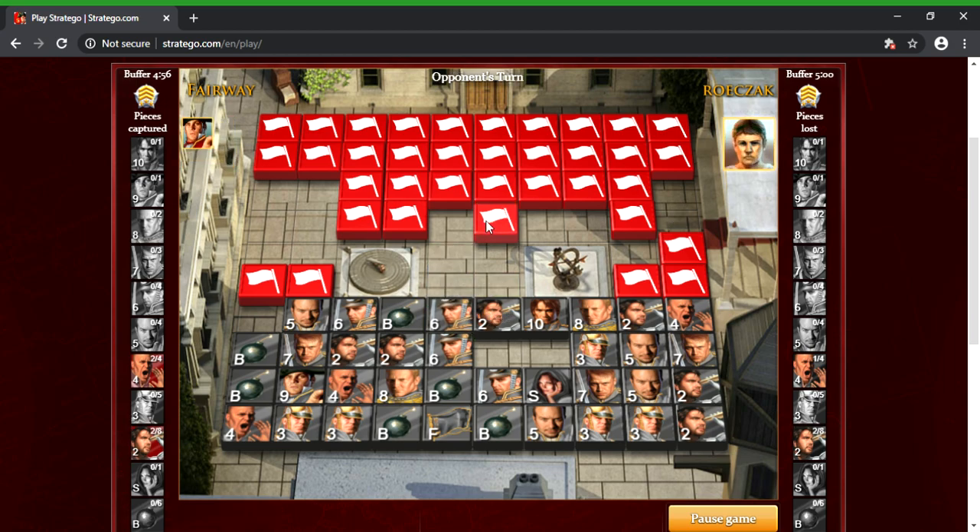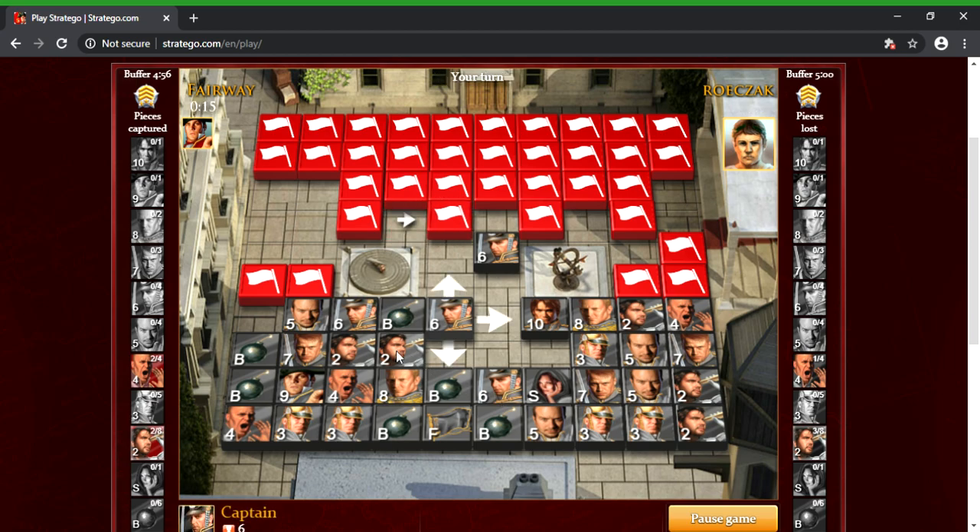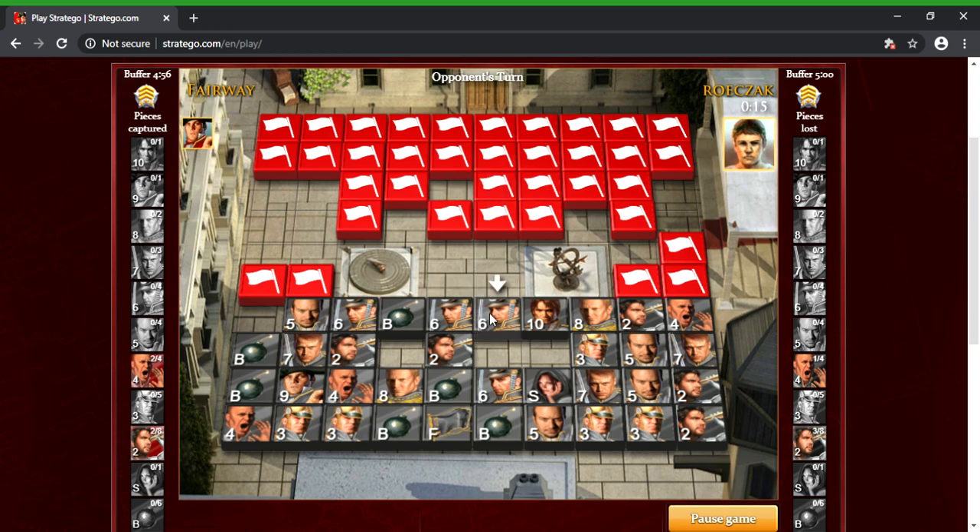I don't think this piece is really that good, but I'm just going to put a scout up against it and see what happens. Okay, so it is a captain — so it wasn't something spectacular like I thought. No trading for him, that's fine. I'm just gonna retreat because there's no need to lose a captain right now, so I'm just gonna retreat with that just to be safe.